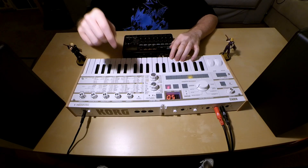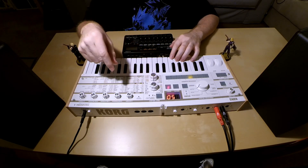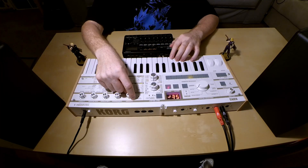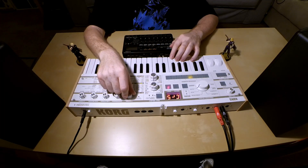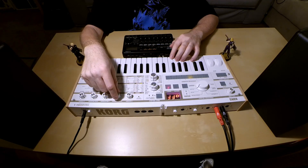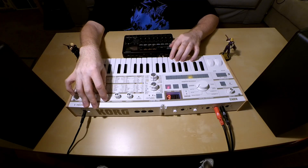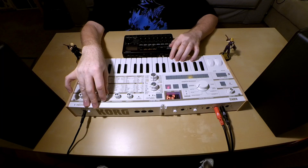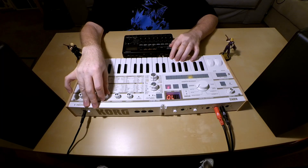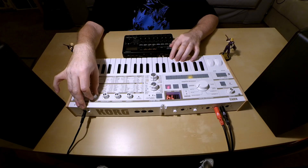The next thing we want to add is quite a bit of delay, because if you listen to the Final Fantasy 7 prelude, it has a repeating underlying delay to it. The first control is the type of delay — we're going to use stereo delay, which is the first option. Just make sure it says STR for stereo. The second control is tempo sync — we can turn that off. The third control is the actual time, and we want to change that to around 70. The fourth control is depth, and we want to set that to around 80 so we can really hear it.